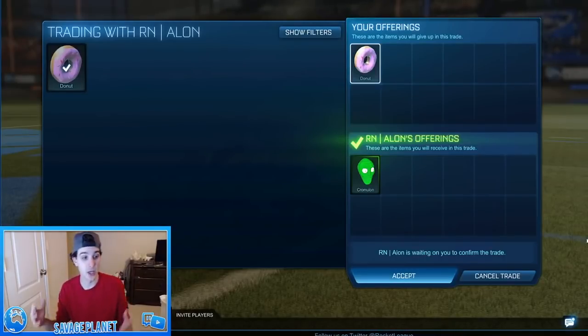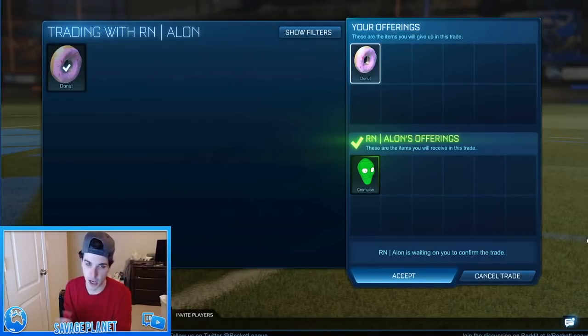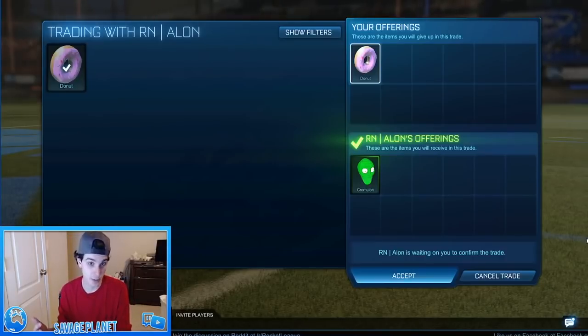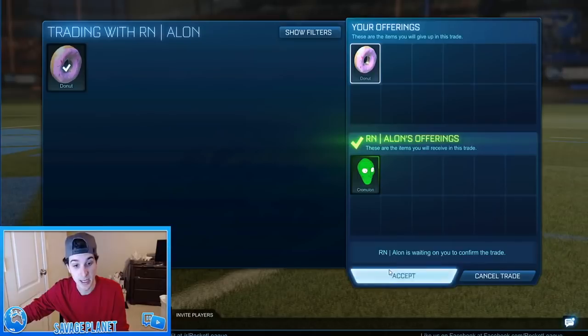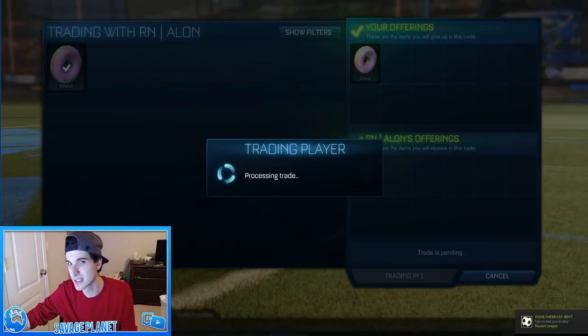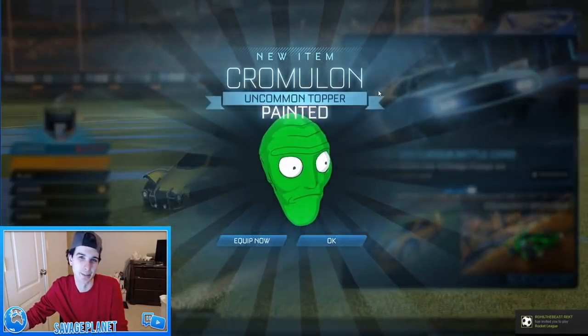He's in my streams a lot. As you guys know, a lot of these nothing-to-somethings, I'm going to be streaming them. I said who wants to offer for the Donut, and he said he wanted to. He's offering me the green Chromalon. These used to be worth a lot, and now they're really not, but it's obviously worth more than the Donut, so I'm just going to accept. Now we got the green Chromalon. We might be able to get a key pure, and maybe like two or three keys worth of items for this — we just have to find the right buyer.